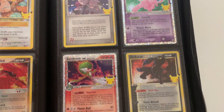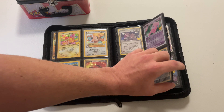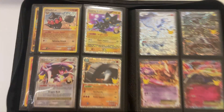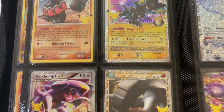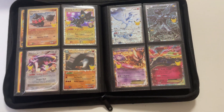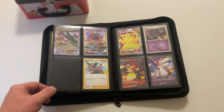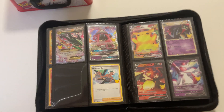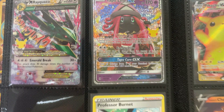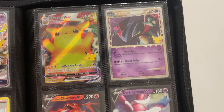Now we're into the GXs and Gold Stars. That's where the set ends with Rayquaza. We got that card in the UPC. And this is the start of the promo set.